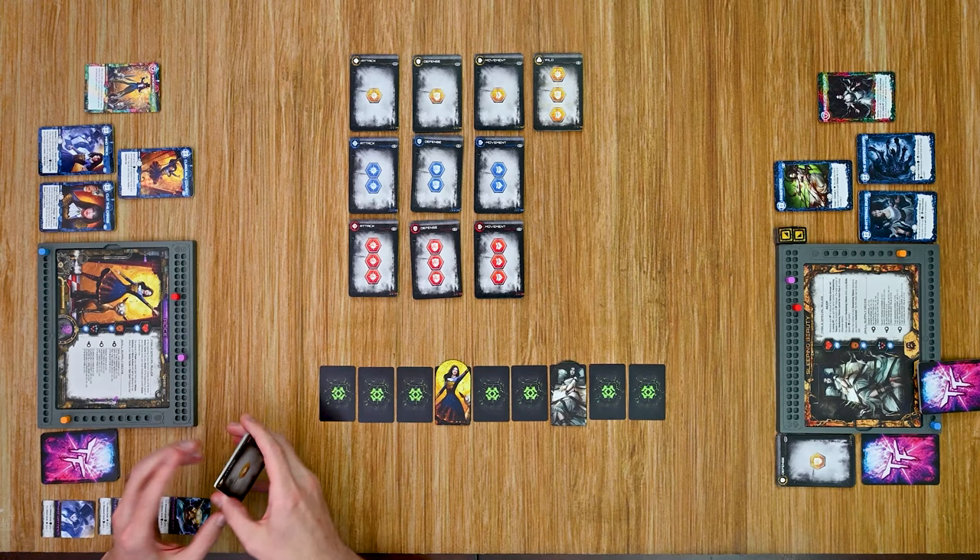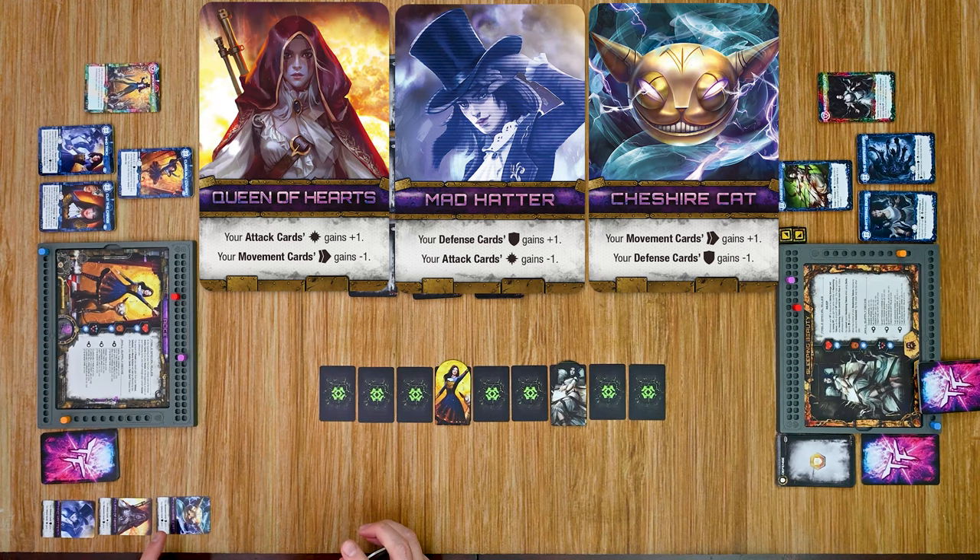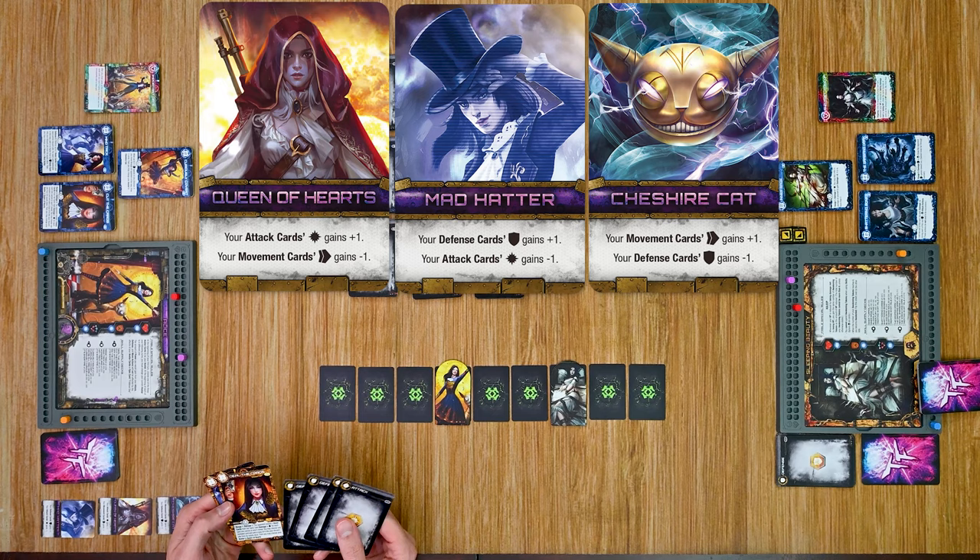Alice has to choose what kind of card she wants for her avatar. She has three different roles: the Cheshire Cat, the Queen of Hearts, and the Mad Hatter. Each one has an ability that boosts one of her card types and reduces another. For example, the Cheshire Cat gives plus one to all your movement cards but minus one to all your defensive cards.